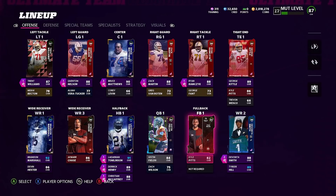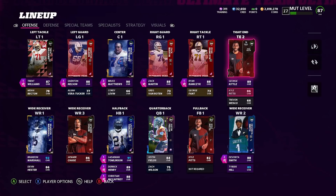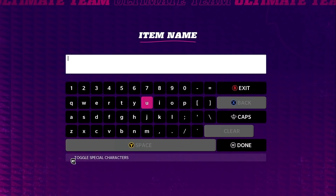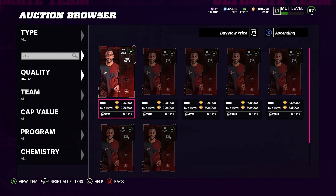The next card is Kyle Pitts, tight end. He offers something no other tight end currently offers — he's six foot six with 88 speed. His catch is good, I don't notice him dropping the ball much. Short route running is 82, mid route running is 80. Run blocking isn't great but it's not really noticeable. He's 86 overall via Rookie Premier — free at MUT level 10 or through your rookie premier sets. On the auction house, Kyle Pitts is going for just under 300k.